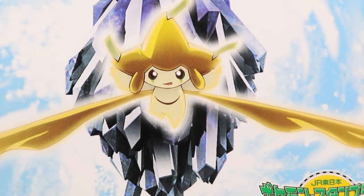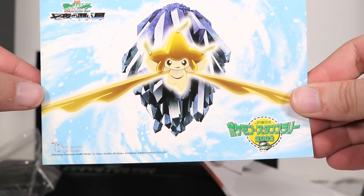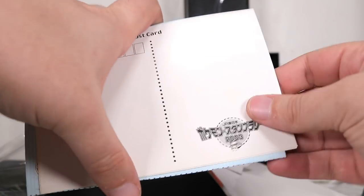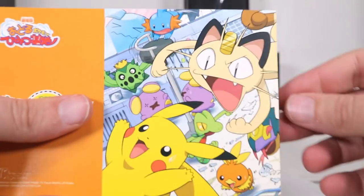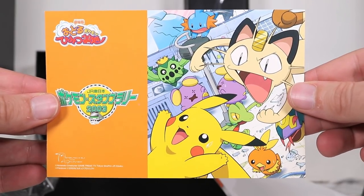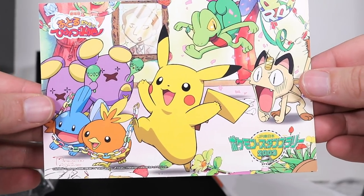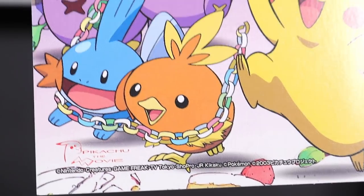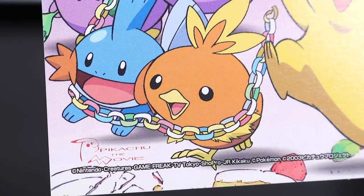Now this one - I haven't looked at any of these, I'm looking at them first time now. We've got another JR Japanese train line Pokemon Jirachi movie, Pikachu movie postcard. Then we have another one which looks like the next two - 2003 JR line postcards. That one is pretty cool, very cute. And then up next we've got another one of the same sort of scene. I don't know how I feel about Pikachu keeping Torchic and Mudkip as slaves. Free the slaves! Unshackle them! That's cruel.